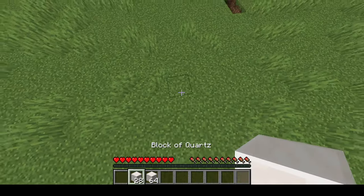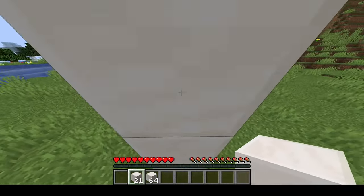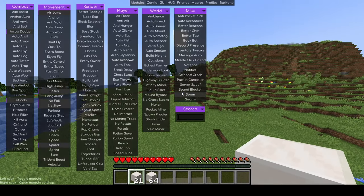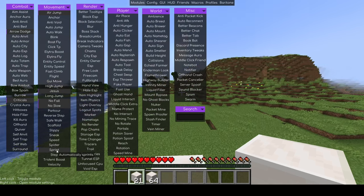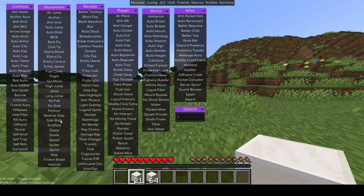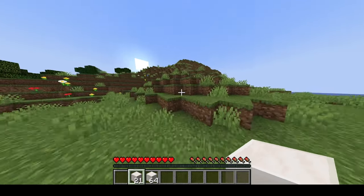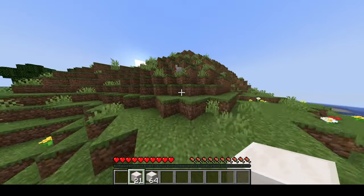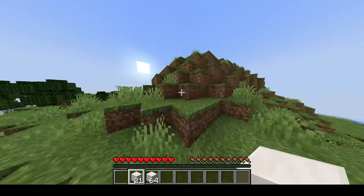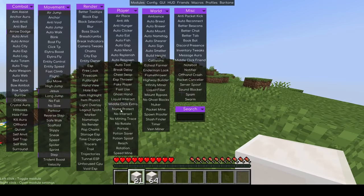Spider just allows you to climb up walls. So if I were to just walk straight into this wall, it will climb up — so it's a little bit more of a sneaky hack, you might get away with using it. Sprint automatically sprints — that just makes it so that you're automatically in sprint mode. Step allows you to walk up full blocks instantly. It's like auto jump but less horrible — where auto jump you've got to face the whole jump, this is like riding a horse but you're just you. So that's a pretty useful hack.